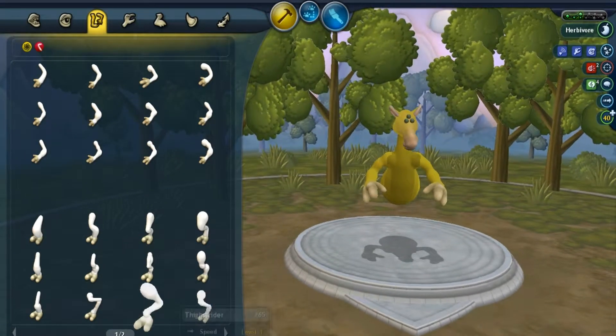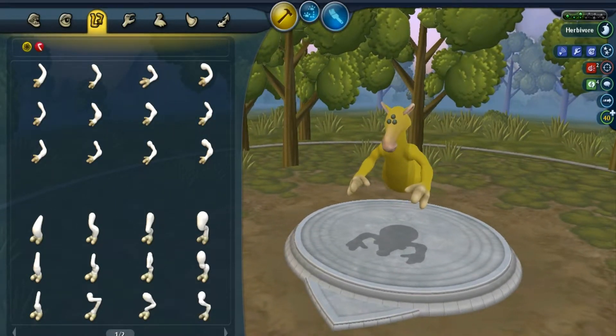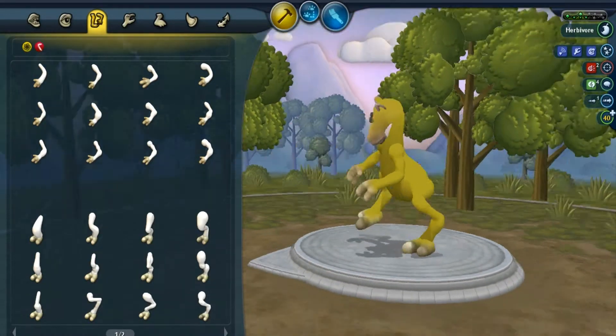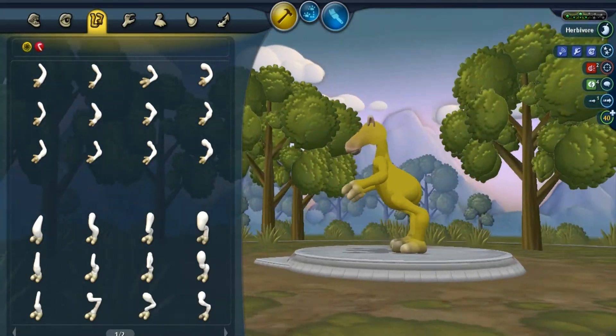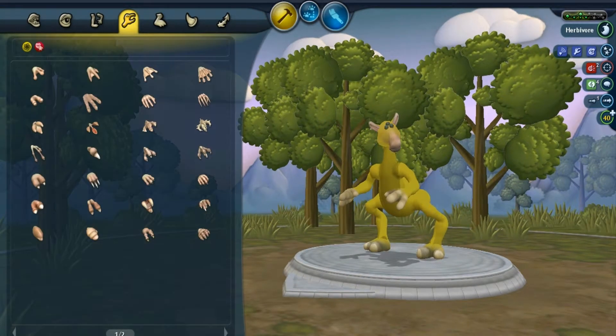Now it's going to be more or less the same thing for the legs. I accidentally closed my window when I meant to minimize it, so watch out for that. First page, third row, fourth column — that's going to give me some pretty weird looking legs, but they actually fit in more than nicely. They're connected to the body right there — pretty good.